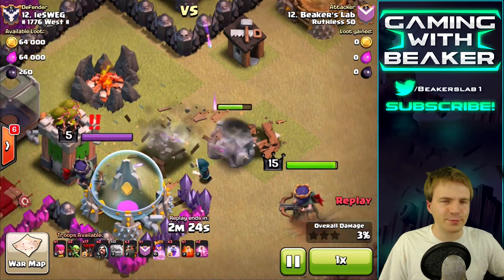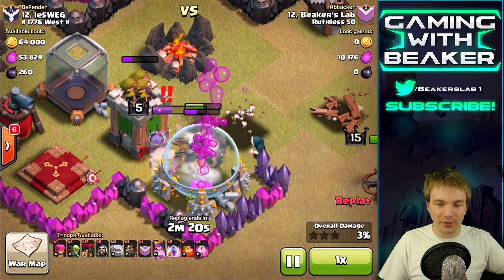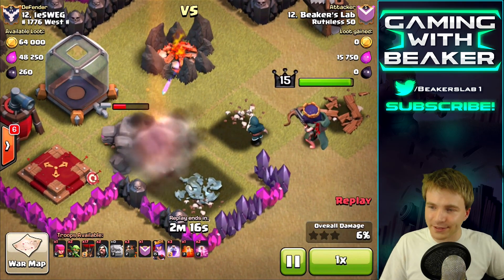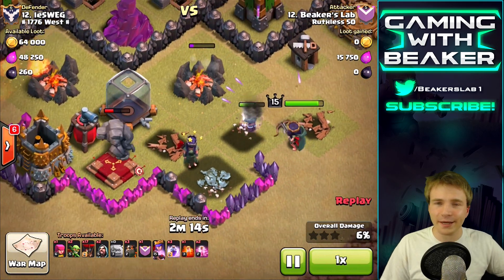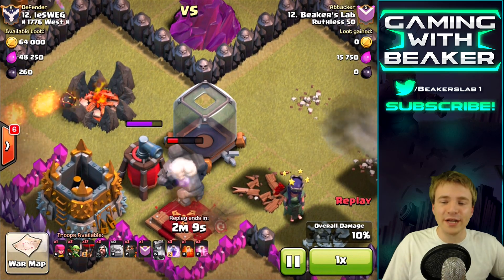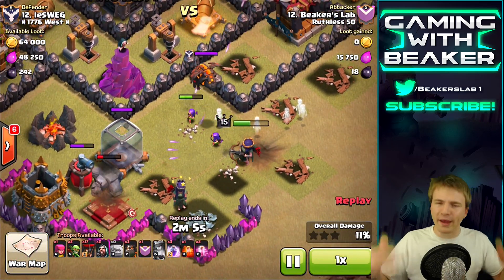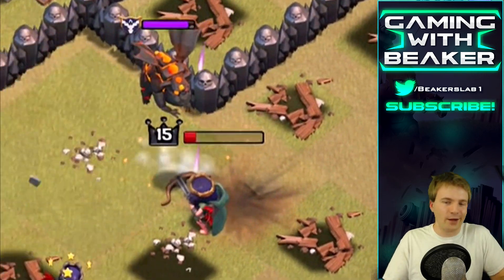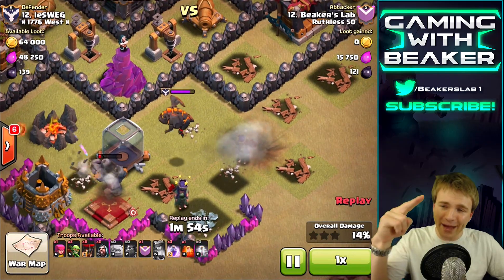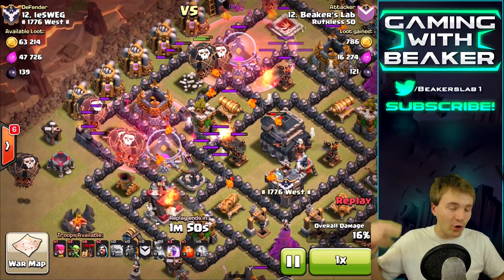I'm still suspicious, but keep going guys and you will see there is literally nothing wrong with this base. For some reason this guy just left his air defense outside or something. Anyway, look up at the screen - we're coming along nicely. Our golem and our queen are working, but the queen is stuck on the lava hound - and that's it, bye queen. You did good though, you did real good.